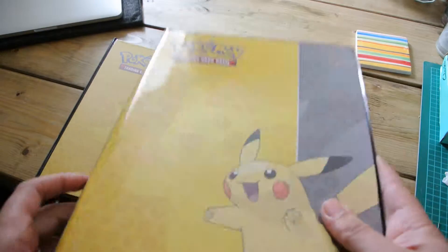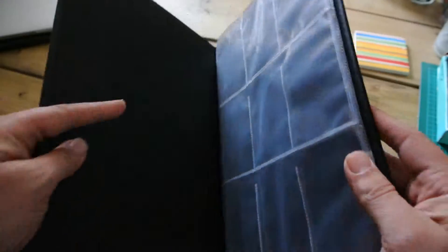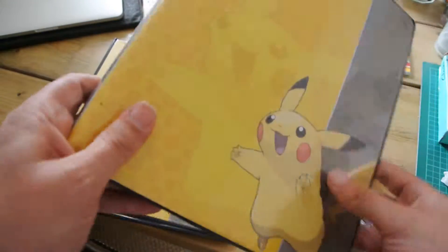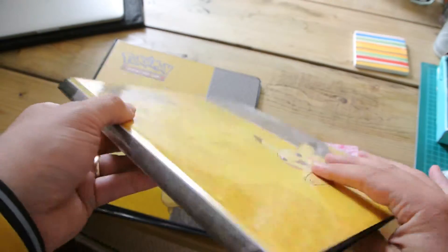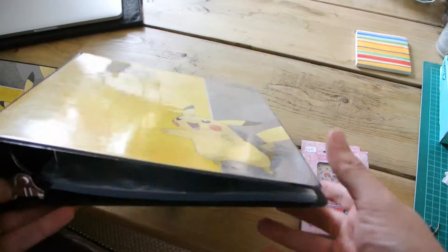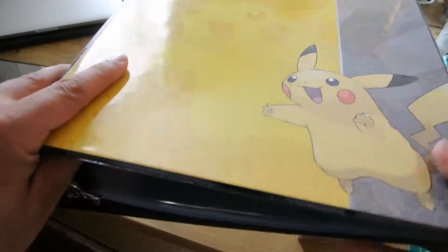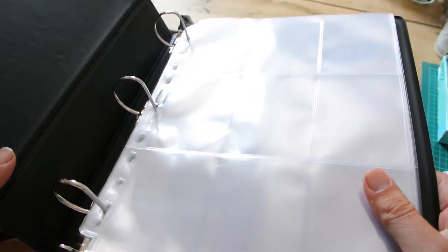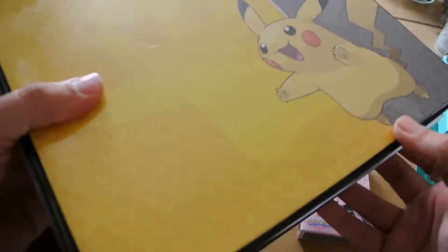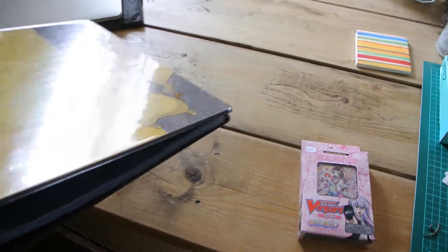So these are the Pokemon folders. This one has got the sleeves fixed in place, and I'll probably use that for maybe electric types in my collection — pretty straightforward. This one's quite new and it's one of those big D-ring folders. I'm going to use this for all my dupes. I've got a lot of Pokemon cards in my collection, well in excess of a thousand, and therefore a lot of dupes, so I just got that for some dupes.